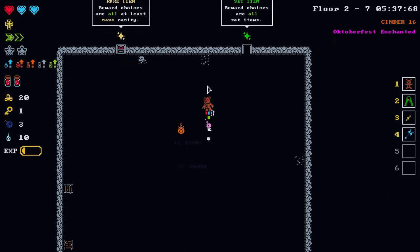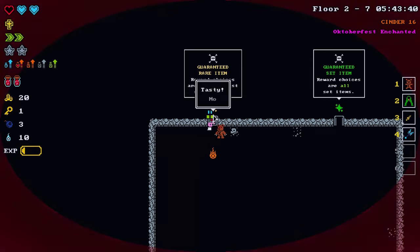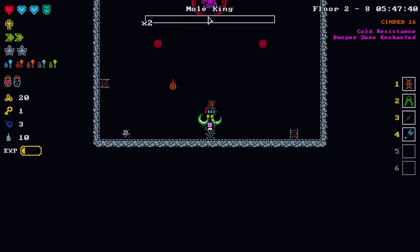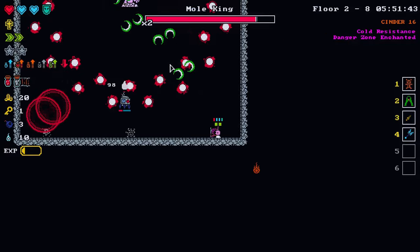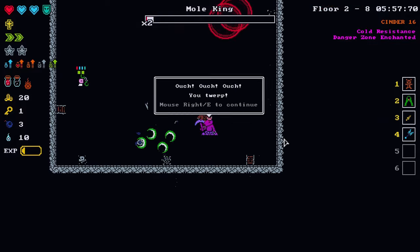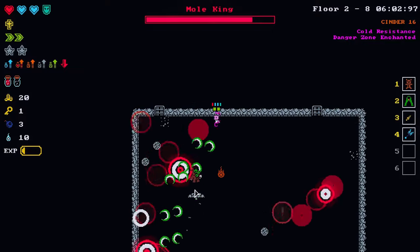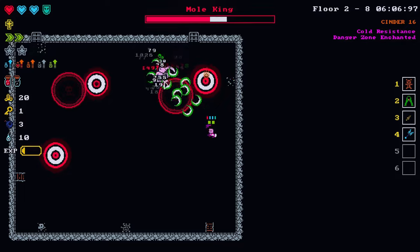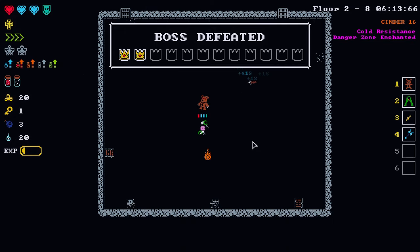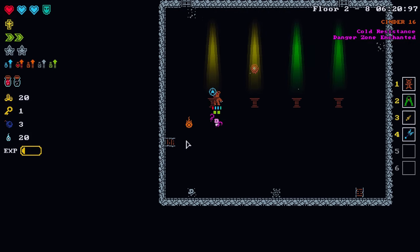Let's get some poison stacks on the mole king here and see if we can get in close with the fists. The poison has been stacked up on them. The teddy bear is doing a scary amount of damage — it's just melting enemies right now. Very cool, very fun. By the way, my alignment is just neutral across the board.